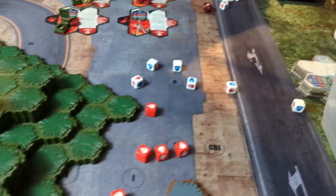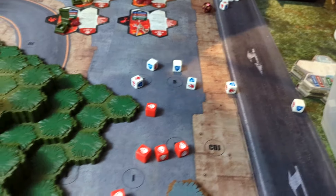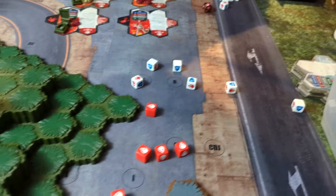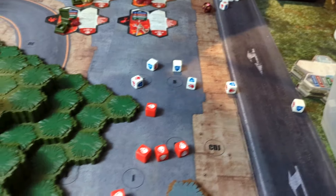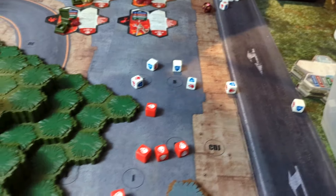Wait - Torkelna still has the wounding glyph, so Aiden gets to roll. He rolls a natural twenty. One damage to whoever he pleases. Raelynn is already dead, the squads are at one health each, and the heroes are at four, six, and nine. He targets Savaris the Archer for one damage.